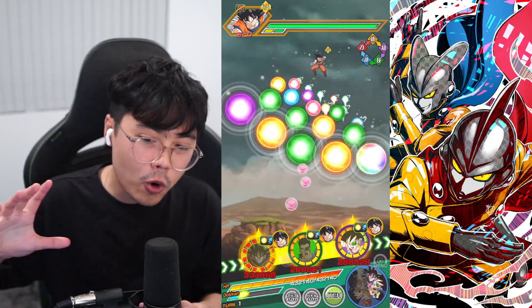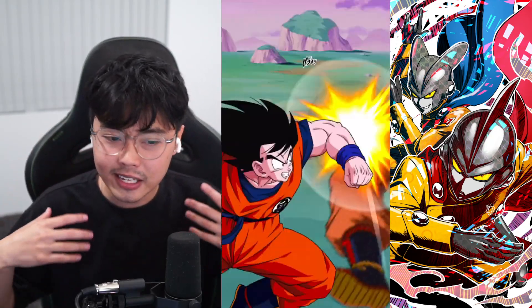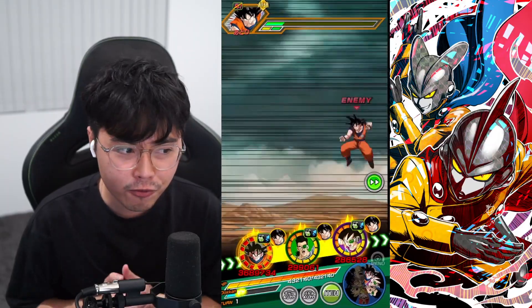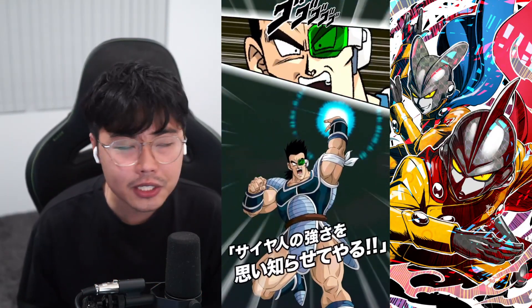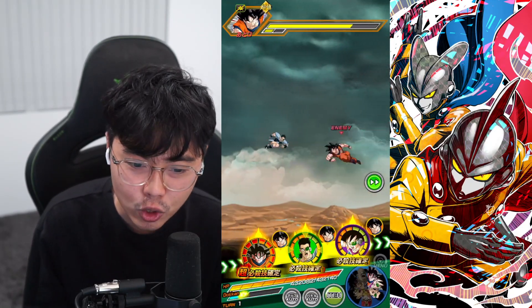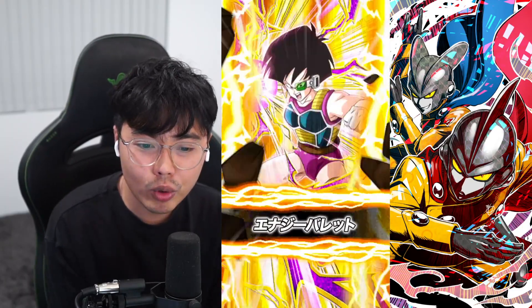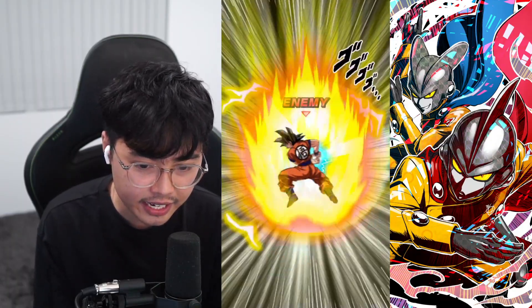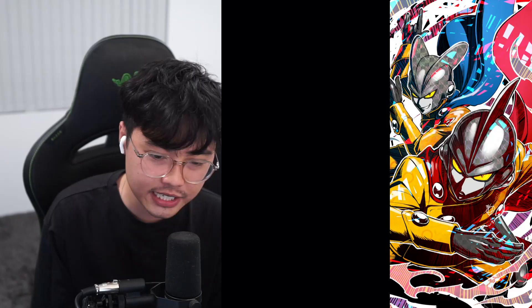Bardock can change rainbow orbs for the first five turns and six super attacks, but after that he will need an orb changer. Fasha the free-to-play unit is a good option, although not defensively solid in red zone if she doesn't dodge. Her support is amazing if you can put her in the first slot. You always need a Goku on the team because with Goku you get the seeking super attack and the 70% boost — that's a requirement for the seeking super attack.